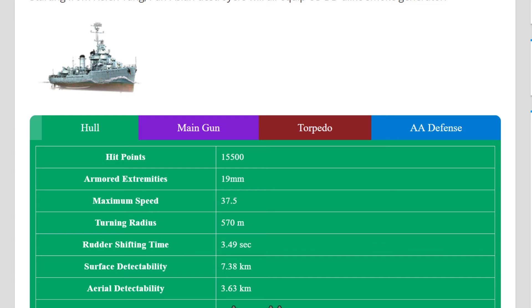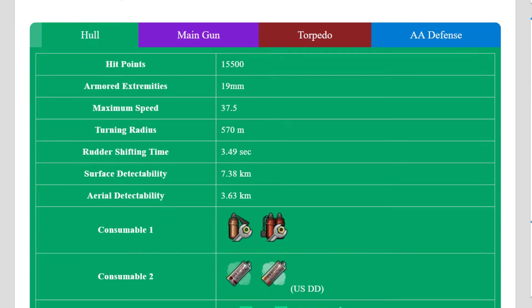What's the difference between Benson and Loyang? It's the US smoke — remember that. But you can change it if you want smoke, you always have smoke. But instead of speed boost, you will have radar 1 and radar 2 — the gold radar.